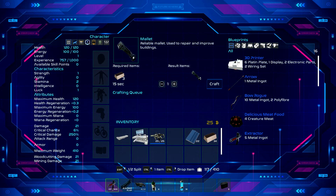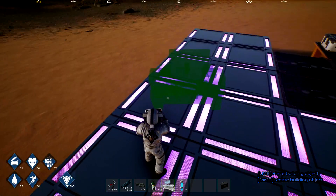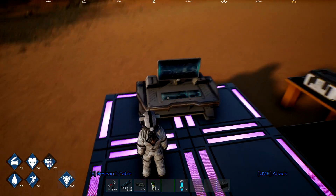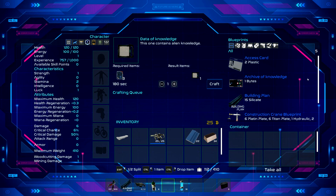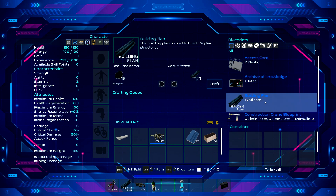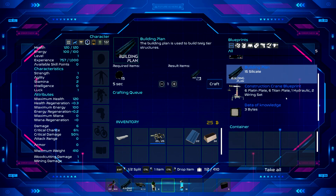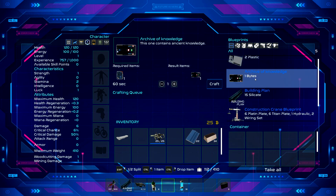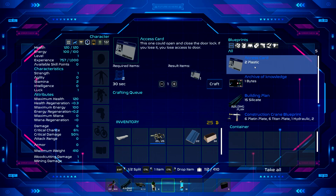Let's take a look at the research table. We can make an access card, archive of knowledge - not sure exactly what that does, contains one ancient knowledge. Something for crafting maybe. Building plan, we already got a construction crane. Data bits of knowledge - I need three bytes.